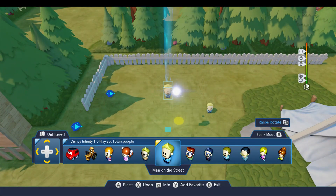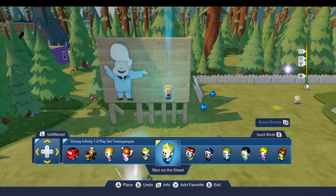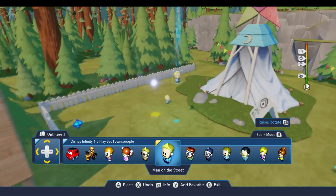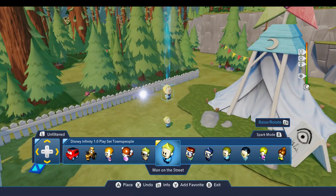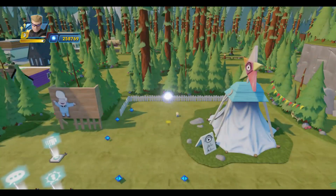You'll find him under the 1.0 Playset Townspeople. He's the man on the street, and he looks pretty close to Gideon, like you see him on the sign and in the cartoon. But again, he's not able to be generated dynamically, and I need to be able to connect some things up to him. So I don't even think I should use a replayer to try to put him down. He's from the Incredibles Playset, by the way, in case you were wondering where he comes from. So that's who I'm going to use for Gideon.